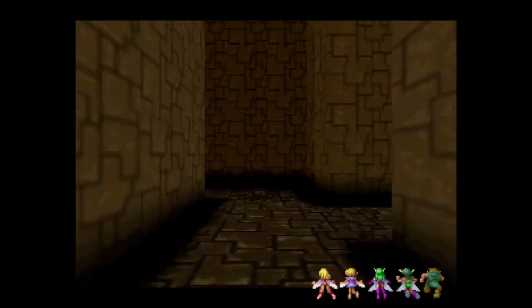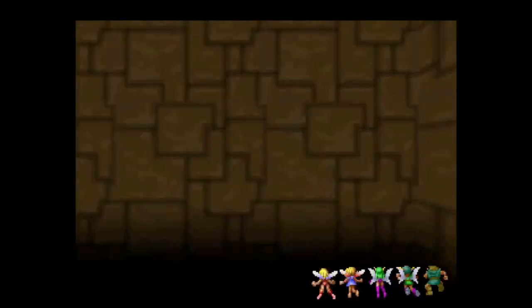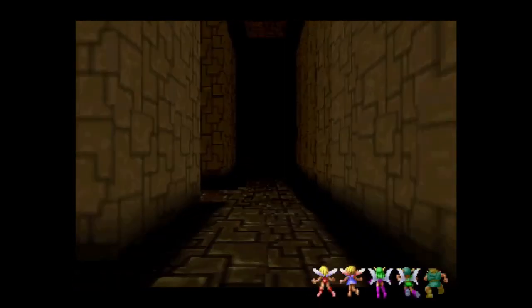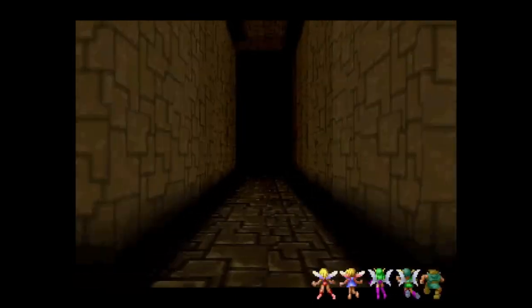So we'll roll in this way and up, just generally roll this direction all the way until we get to — yeah, here we go. Turn this way. Turn right. Eventually, you've got this door.